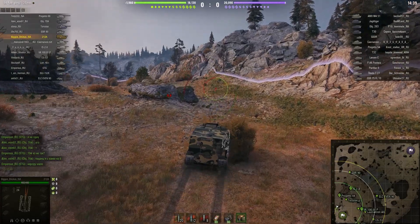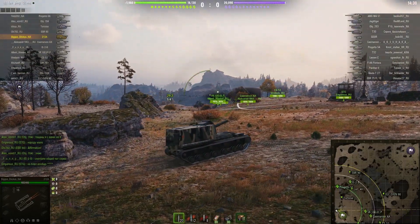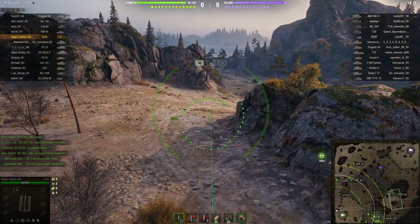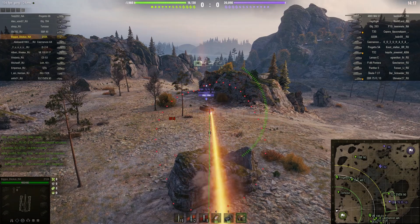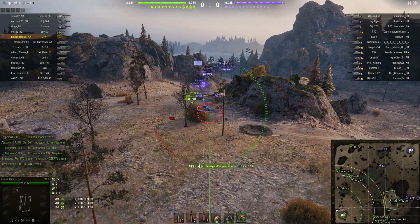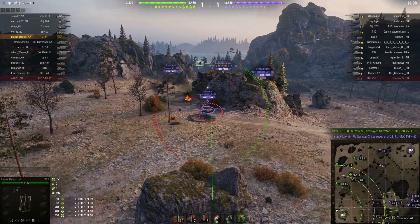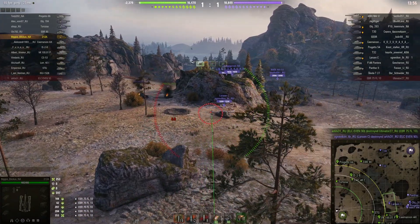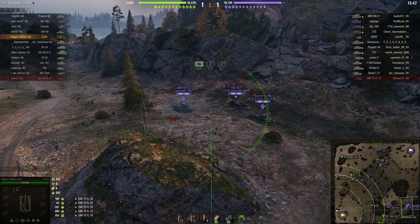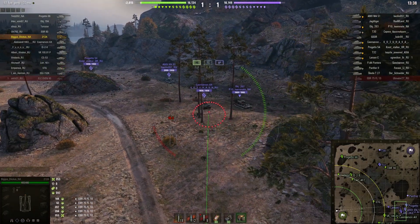Without an RT on their side, it's going to be difficult for the enemy because they're going to constantly get stunned. Somebody is going to make it up onto the horseshoe — and they have. A T32 has become visible. Their EBR got stung and our ELC Even 90 is moving in for the kill — he took him out. I've got nobody to counter me, so I can actually stay where I am and just keep hitting these guys. Round's out — it went long.